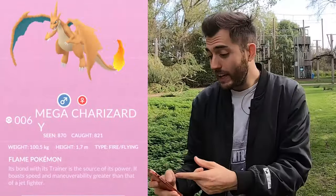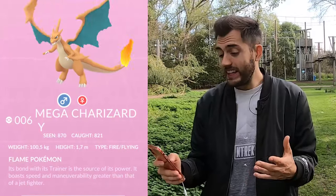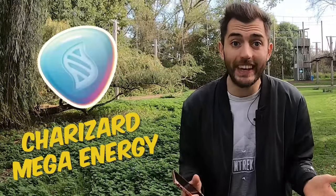The second free-to-play method is by walking with your buddy. When you mega evolve a certain Pokémon, you unlock earning mega energy from walking with every Pokémon of that family as your buddy. For example, I have a mega Charizard registered in my mega dex, which means I can walk with every Charmander, Charmeleon, and Charizard to get Charizard mega energy.